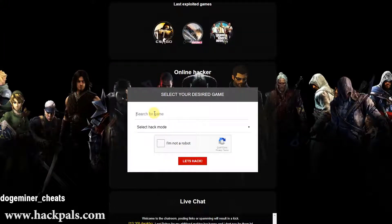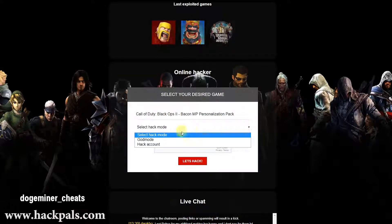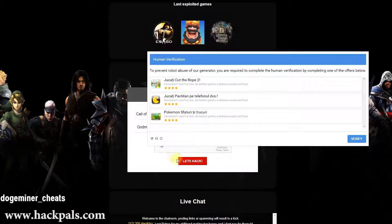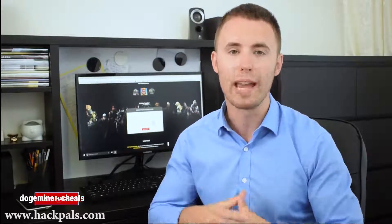When you go to the site, just search for the game that you want to hack, then just make a simple human verification proof that you are not a robot by either downloading a free app to your phone or doing a quick survey on your PC. After that, simply click on the Let's Hack button and experience the new way of hacking.